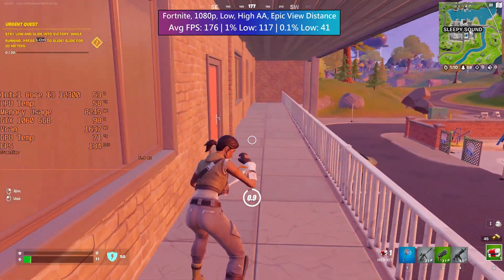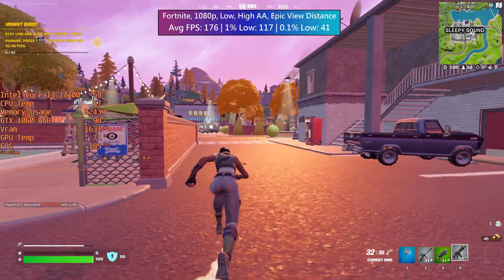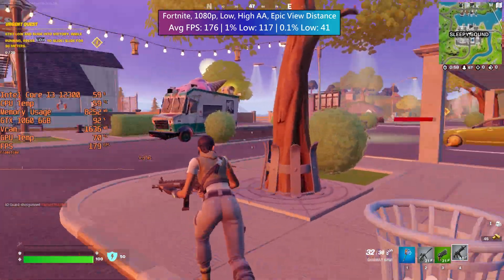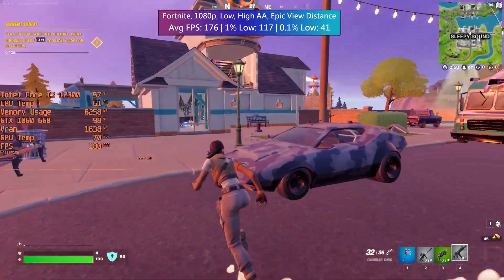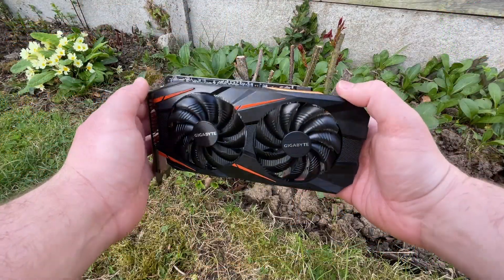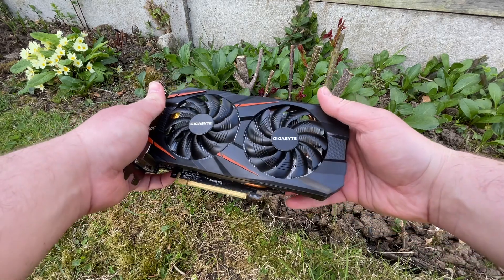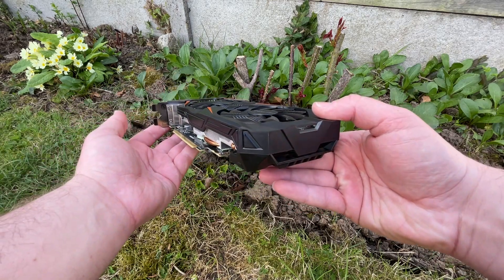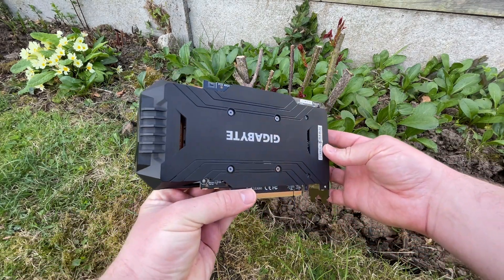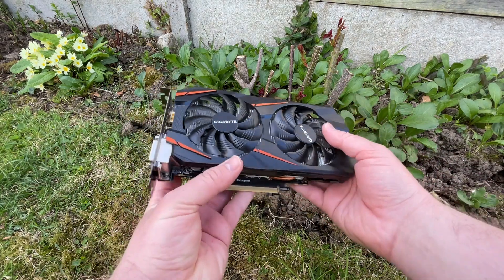The 1060 is still a decent card and there's really not much else to say. Keep an eye on the used price and compare it to the cost of other similar-performing GPUs where you live, such as cards from AMD, because you always want to make sure you're getting the best for what you can afford to spend. I hope you've enjoyed this look at the 6GB 1060 in 2022 — still a very respectable card and it's clear to see why it's still so popular. Thanks for watching.